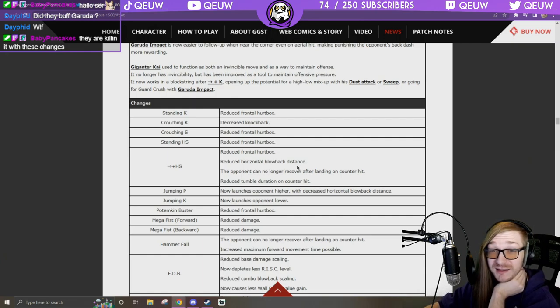That reduced horizontal blowback on 6H is either going to be a godsend or nerf the oki out of Potemkin — hitting people with 6H is one of your best ways to get stage control. But the opponent can no longer recover after landing on counter hit — it's a hard knockdown! Never mind, great changes.